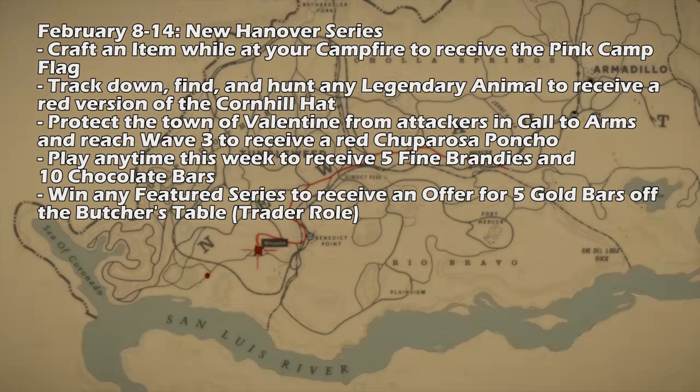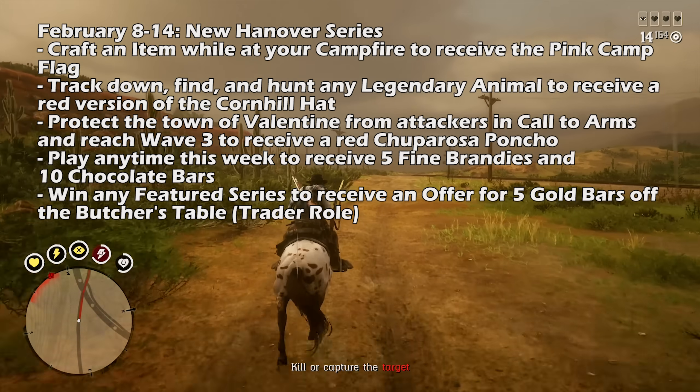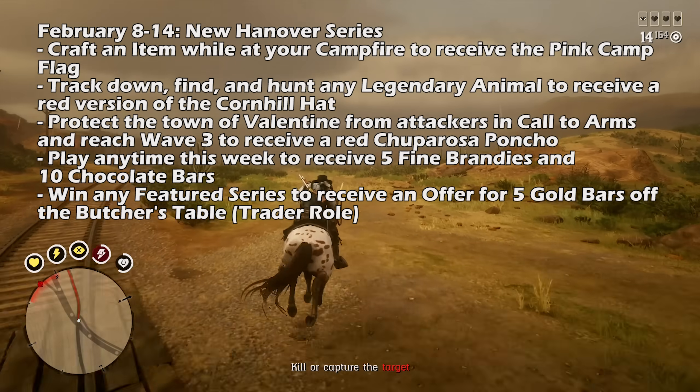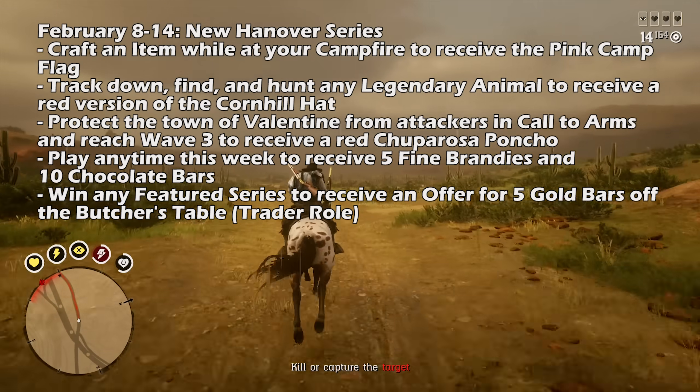Number one: craft an item while at your campfire and you'll receive the pink camp flag for absolutely free. Number two: track down, find, and hunt any legendary animal in the open world to receive a red version of the Corn Hill hat.